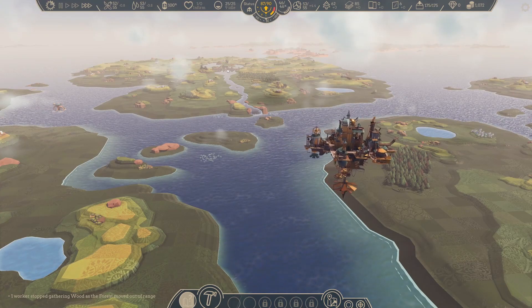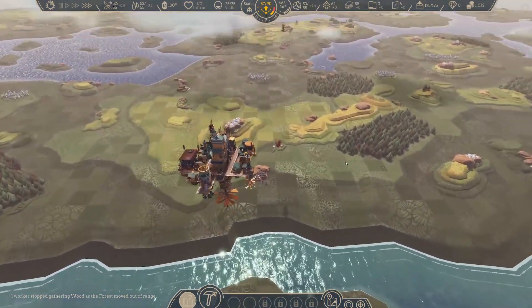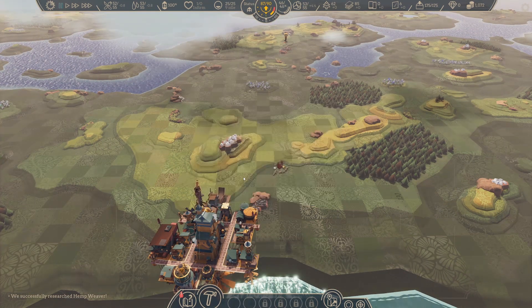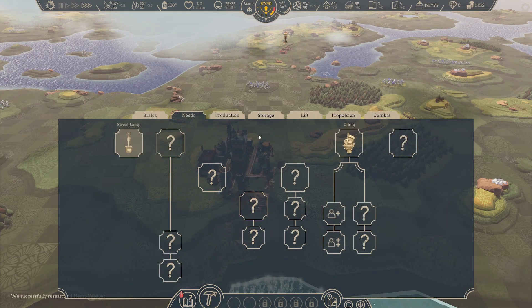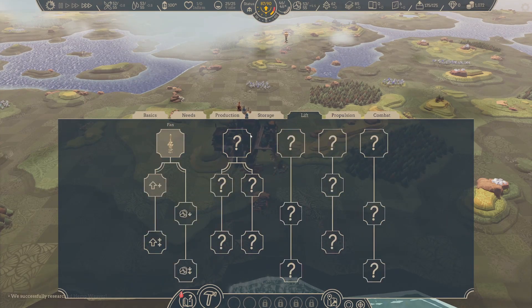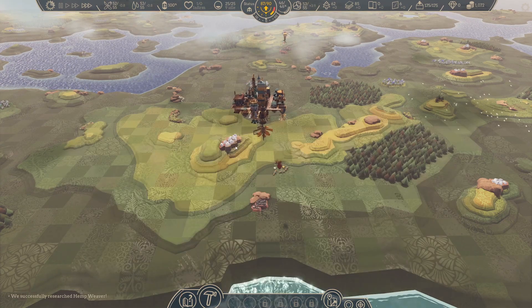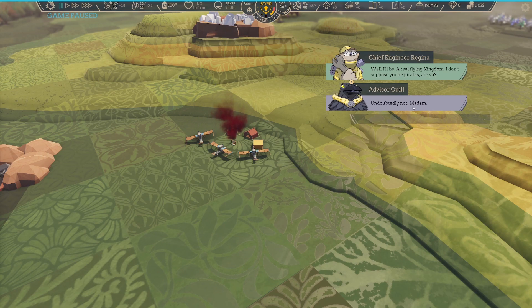That's kind of cool — little river coming through. Looks good. Hemp weaver has been researched already — holy cow, that was fast! What else did I get? I guess I got propulsion, right, and the ore. Let's research that. Chief Engineer Regina — we'll all be a real flying kingdom.